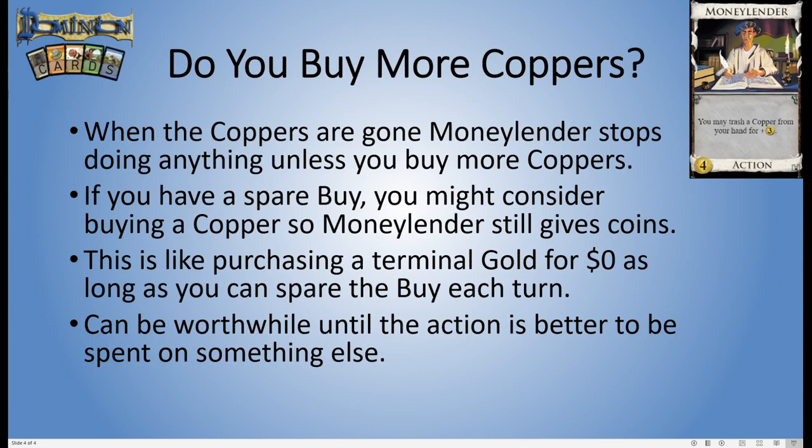If you have spare buys, you might think: what if I bought another copper? It wasn't spending the buy anyway and the copper costs zero. Now, assuming you don't have a way to just get rid of the Money Lender — like a Remodel, which you could use to remodel it into a Gold — if the Money Lender is just going to stick around in your deck, then buying a copper solely to trash it to Money Lender next turn is kind of like buying a terminal Gold. You're getting the full three coins from Money Lender because there was no previous copper you'd have been playing otherwise.